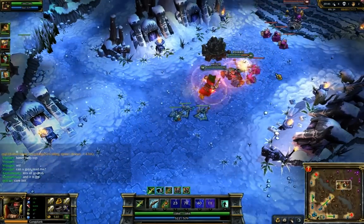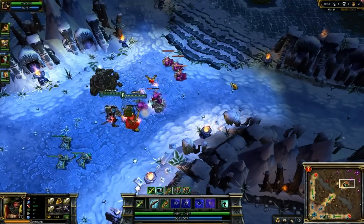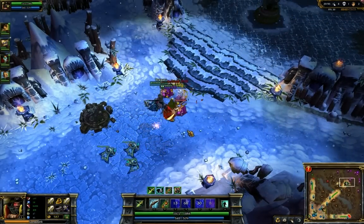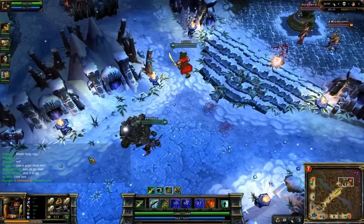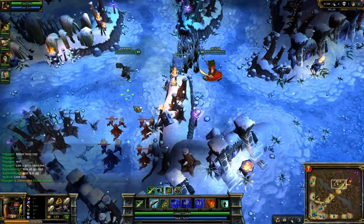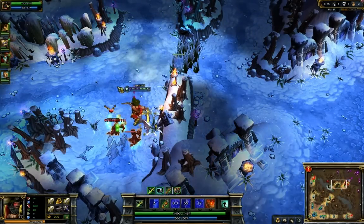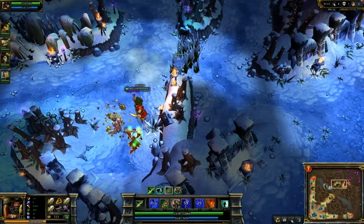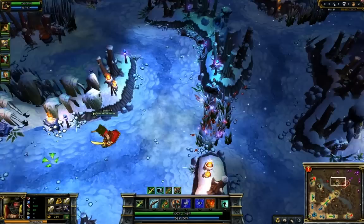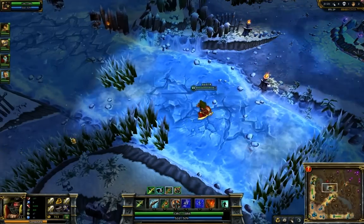Instead, maybe they get crit chance runes and then they don't build any Avarice Blades — they just go straight for an Infinity Edge. You know, so they would go Chalice into Sorcerer's Boots into Infinity Edge and then keep going from there. I'm really liking this crit thing because people can't react to it fast enough — it's so shocking the amount of damage you can put out in a burst, assuming you get your crit off. I do crit a fair amount of the time, and now that I've got my BF Sword, my bullets are doing a hell of a lot more damage.